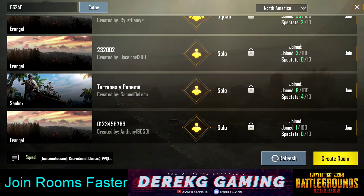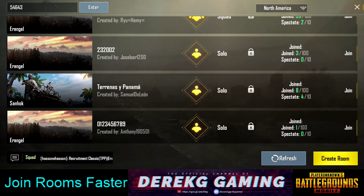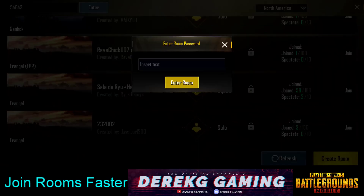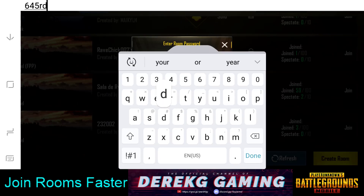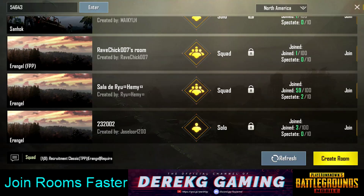However, certain people are still getting in faster. What the normal person does is they wait, they see the room ID and the password show up in chat by the host, and then they go up here and frantically type in the room ID — let's pretend it's 54643. Then they have to click Enter, and then enter the password, and then click Enter Room. Now that's pretty slow — it might seem fast if you don't make any mistakes, but it's still really slow.